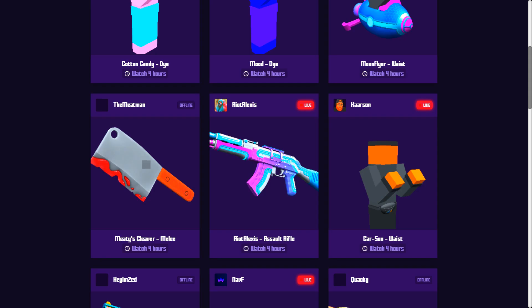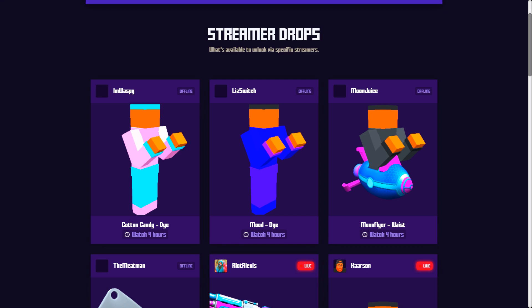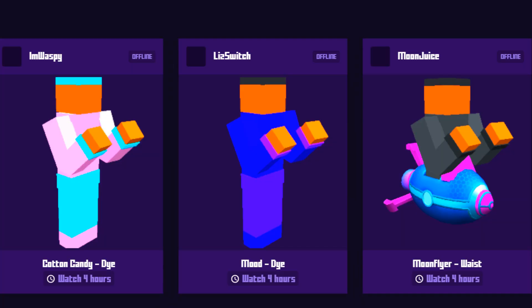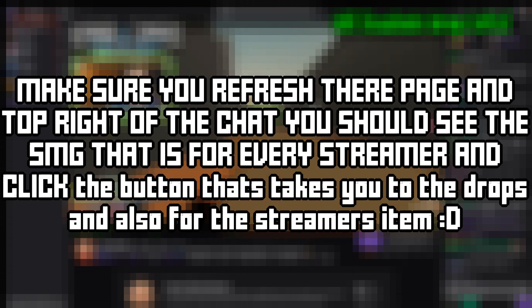When you go on the website Krunker made that shows whether streamers are live, be aware there are some flaws — sometimes it says someone is live when they've actually stopped streaming, which isn't ideal.